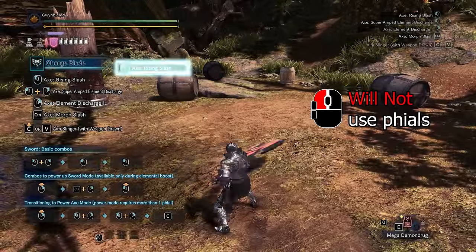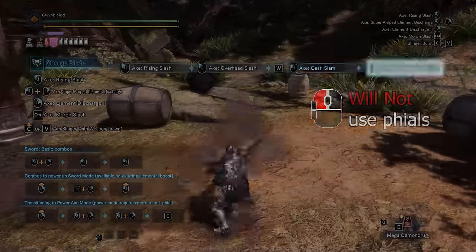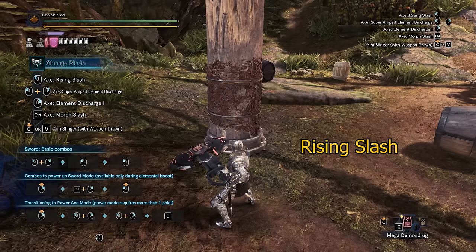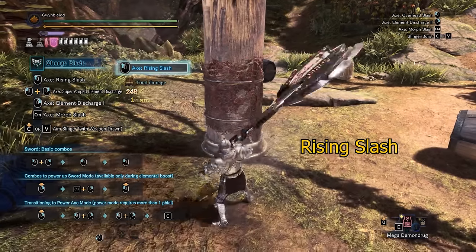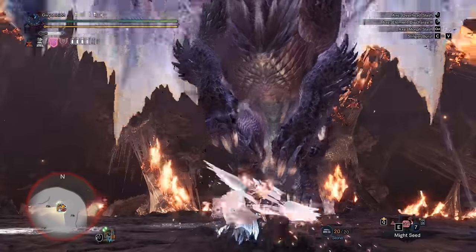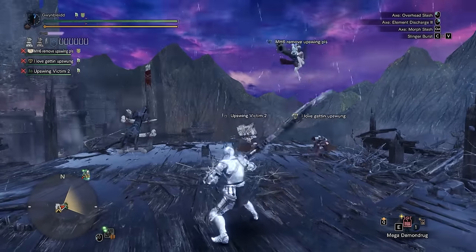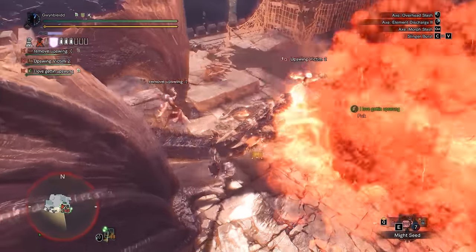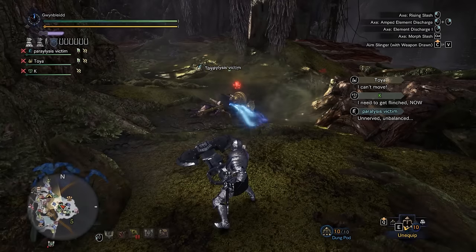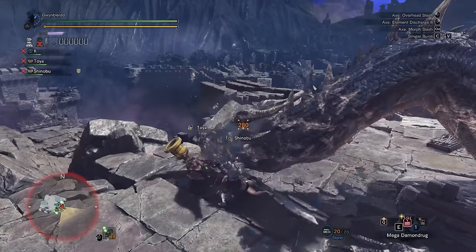Left mouse attacks in axe mode do not interact with phials. Neutral left mouse gives you the rising slash, an upward swing that hits once and moves you forward slightly; this attack can hit very high up. The rising slash is good in general due to its speed and reach, but will launch your teammates into the air if you hit them, which often becomes a problem in multiplayer. Although sometimes you can try using it to save your teammates from paralysis or when they are pinned to the ground.